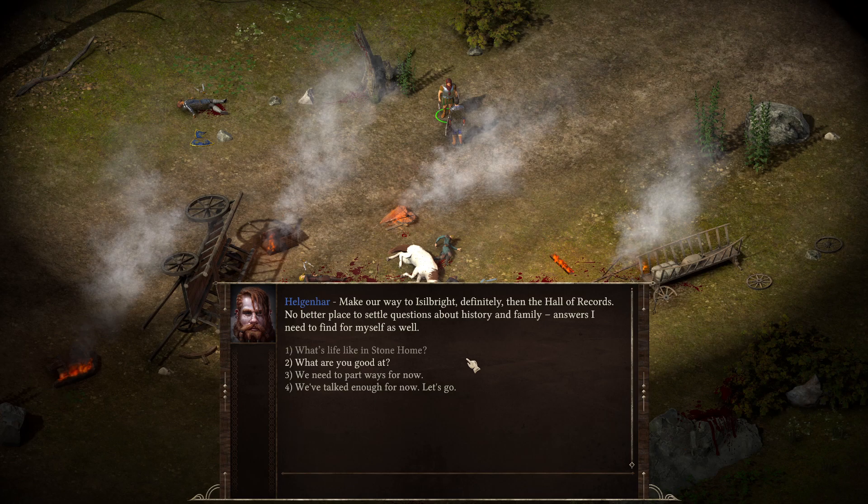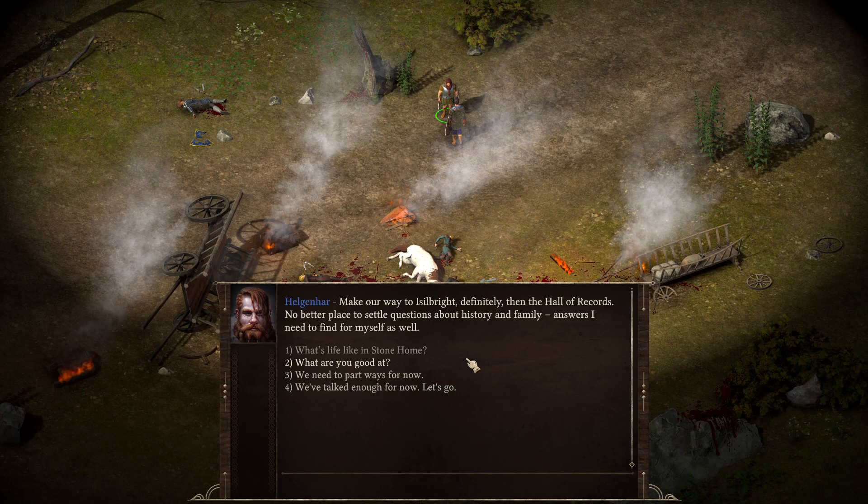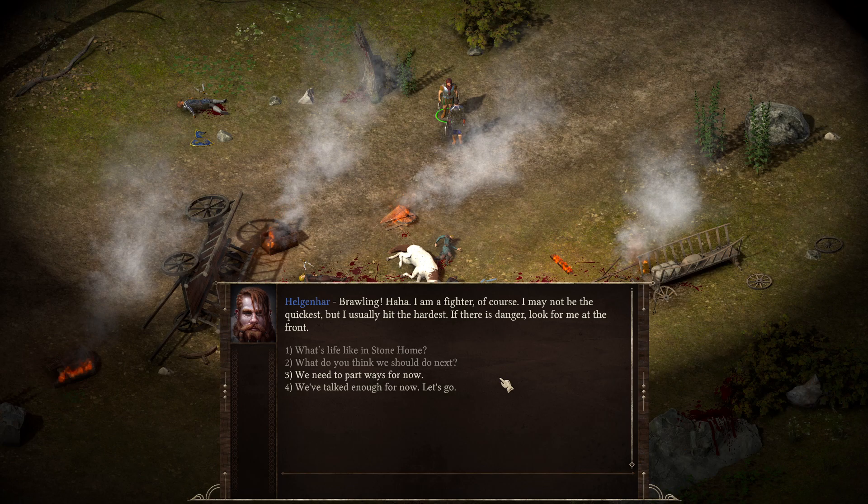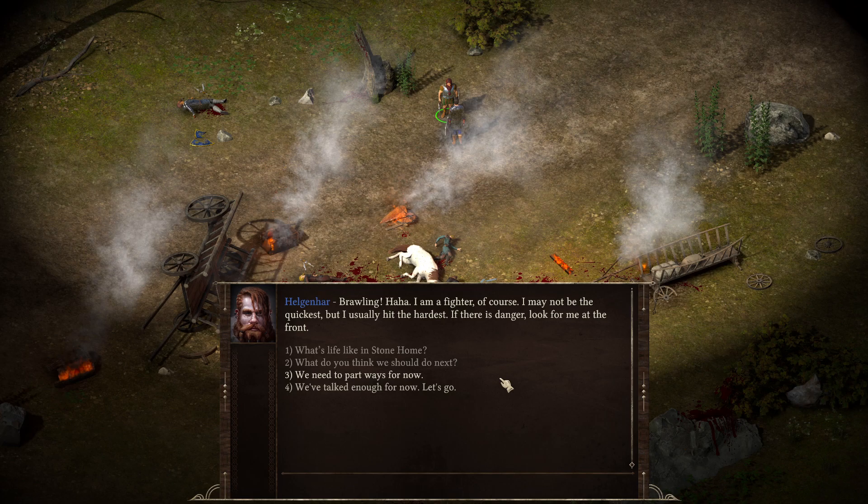What do you think we should do next? Make our way to Isilbrite, definitely — then the Hall of Records. They're a better place to settle questions about history and family. What are you good at? Brawling, ha! I'm a fighter, of course. I may not be the quickest, but I usually hit the hardest. If there's danger, look for me at the front.